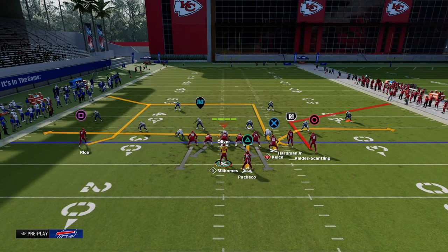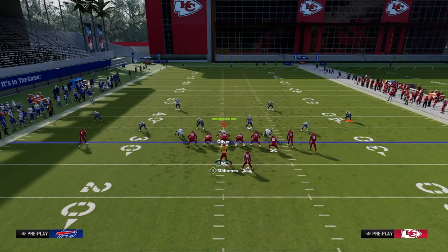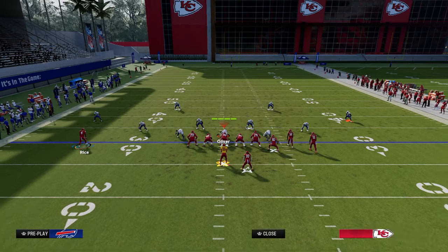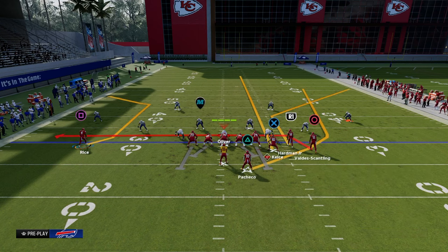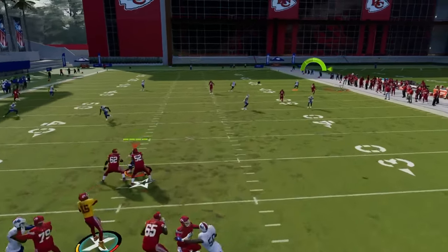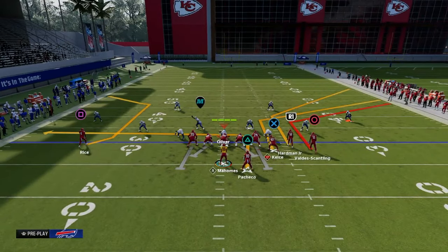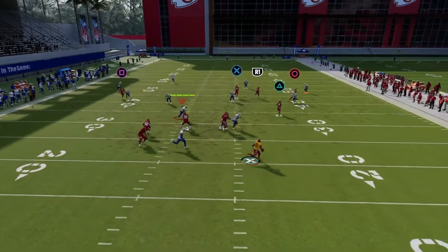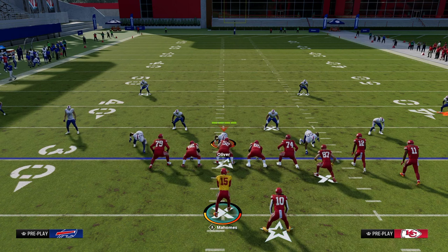To get around that press man, I like to utilize a running back wheel route as the pull route. We're going to wheel route the running back, streak the tight end, corner route the slot receiver, and drag the last guy. What this does is the running back streak will pull that quarter and you can throw the corner to the sideline. Another option is using the rollout — rolling out will also be able to get this more open on the sideline. Those are two methods to still attack the right side even when they try to neutralize it with the man-up.